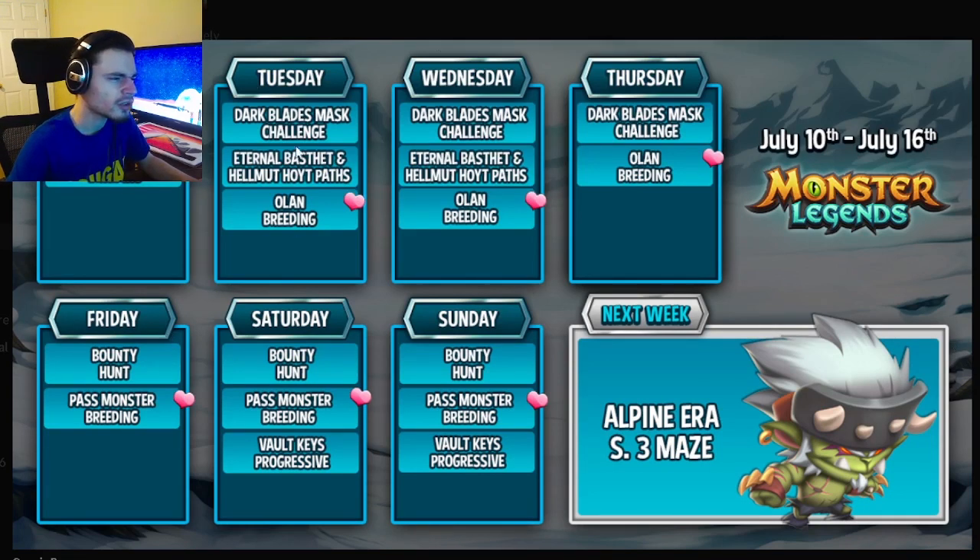For this week's events: Tuesday and Wednesday are both exactly the same, and Thursday is pretty close. There'll be the Dark Blades Mask Challenge and the Olan breeding. Tuesday and Wednesday also have the Step Path and the Helmet Hoyt Path — both of those paths are very bad, those monsters are just not good at all. But the Olan breeding is pretty great; you can get a brand new mythic out of that.